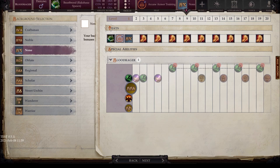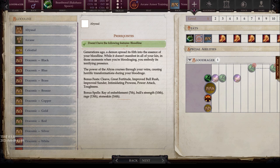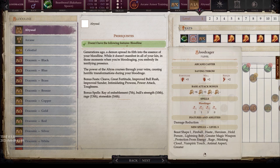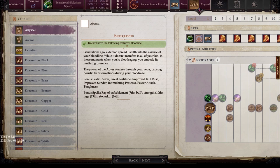Here are the bloodlines — there's quite a few of them. For example, you have Abyssal — kind of demon-infused. You'll get special feats you have access to as you level up, such as Cleave, Greater Fortitude, Improved Bull Rush, Improved Sunder, Intimidating Prowess, Power Attack, and Toughness. You also get bonus spells for free: Ray of Enfeeblement, Bull's Strength, Rage, and Stoneskin.